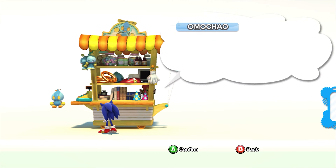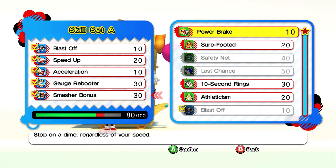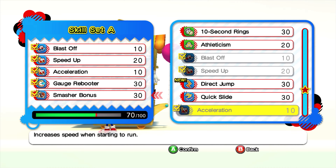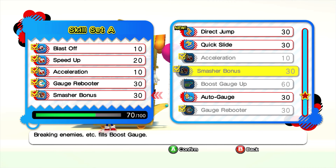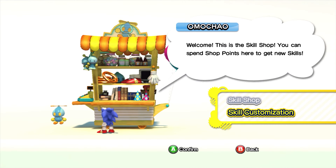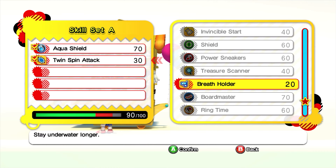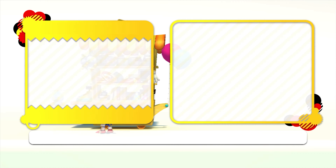That took considerably longer to get through than I care to admit. Let's see what skills we got - Smasher Bonus: breaking enemies fills the boost gauge. I feel like it already does that and this skill maybe just does it more. Direct Jump: increases the speed of your wall jumps - I don't think that's super useful. And for Classic Sonic, Invincible Start: start the stage with temporary invincibility. Yeah, that's about what I thought.